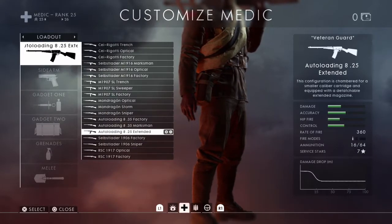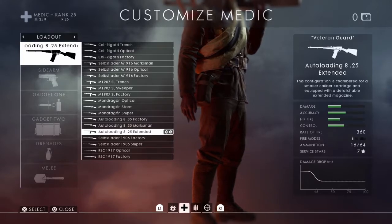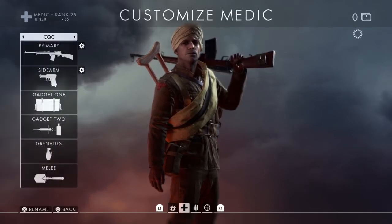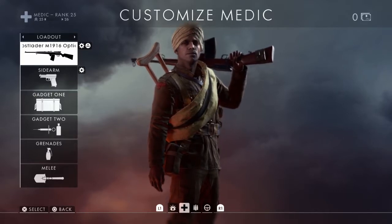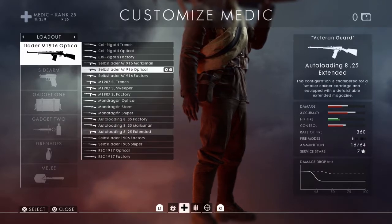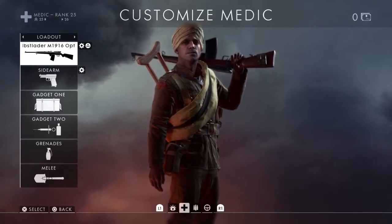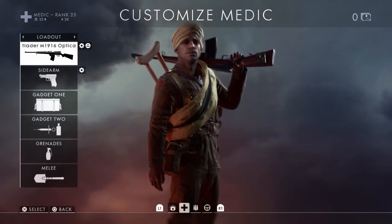The Autoloading 8.25 Extended has 16 bullets and a very fast fire rate of 360 rpm. It's a three-bullet kill most of the time, maybe four at a bit more distance — it's close to mid range really. The Selbstlader Optical is probably one of the best guns out there for the medic. It's good at any range — even distance shots. Three bullets to kill at basically any range, and you've got 26 in the mag. That's the best medic gun.